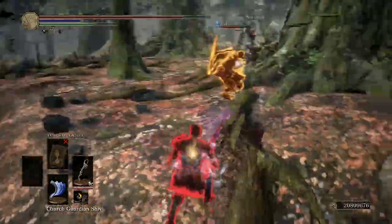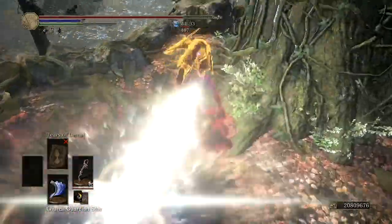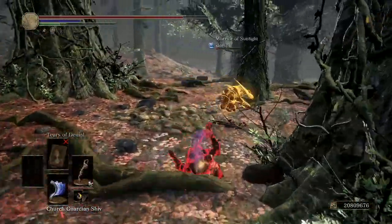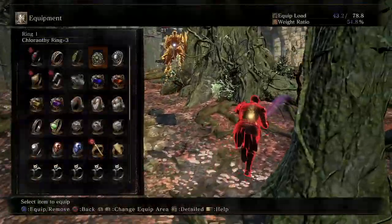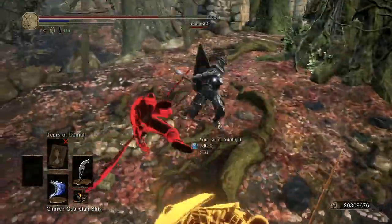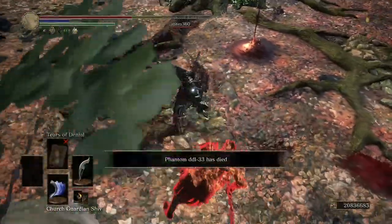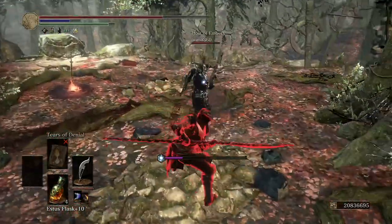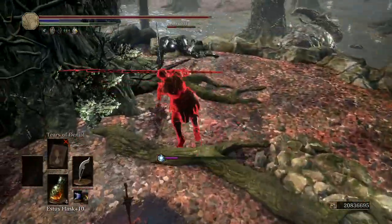If I roll just a tiny bit later I can get a guaranteed backstab off of this missed weapon art. I'm assuming this guy has estus, so I'm trying to proc the poison with my curved sword and then go for some burst damage — and there I proc the poison. My target only needs to be finished off. Although he seemingly doesn't have estus, it doesn't really change the outcome. The host is a bit too late to help out — just a PvE-er learning his way into PvP.